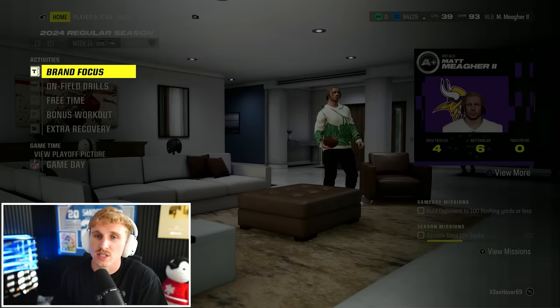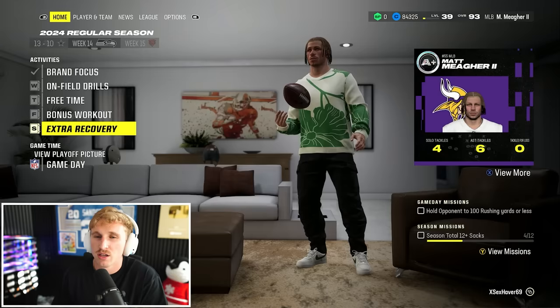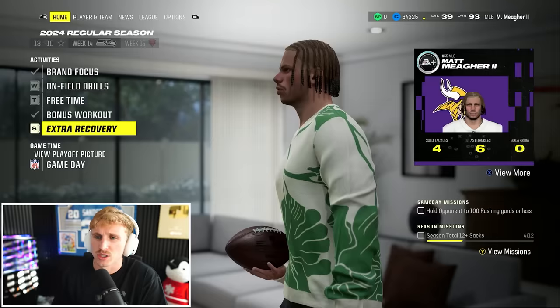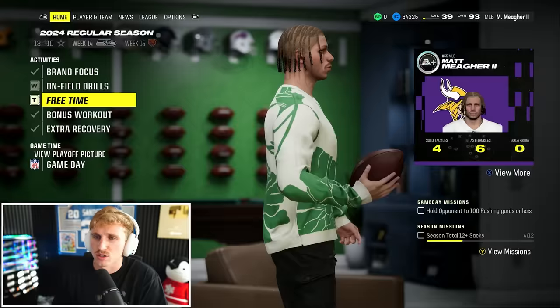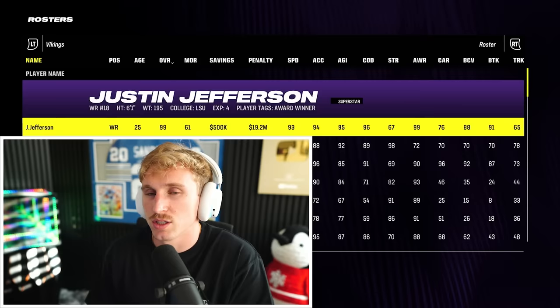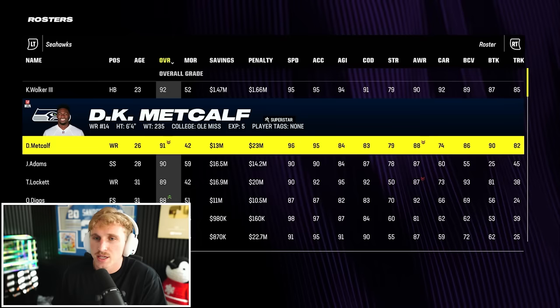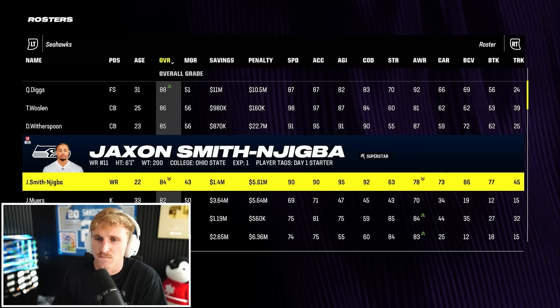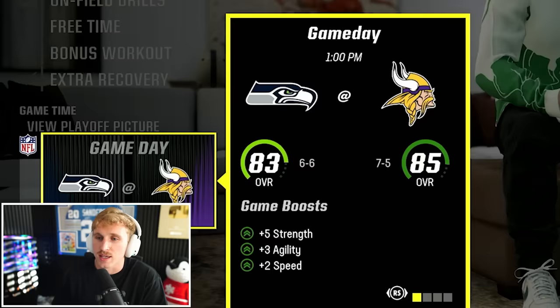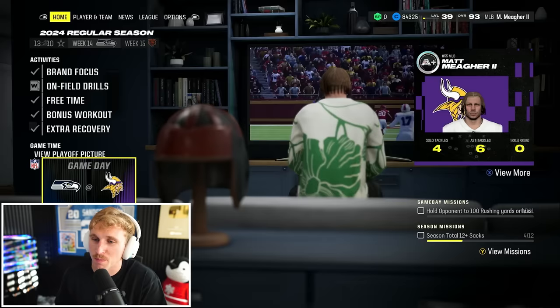Week 14 against the Seahawks. We get a juice boost — a little agility, plus-five strength, and we go agility and stamina. I'll take the plus-two speed as well. Let's check the Seahawks roster — Kenneth Walker's only a 92, Metcalf looks okay. Overall this team doesn't look like it's changed much; got a couple rookies on defense. Seven and five Vikings hosting the six and six Seahawks, and we have plus-two speed for this game.